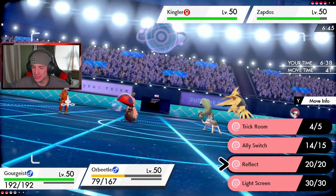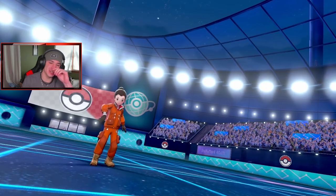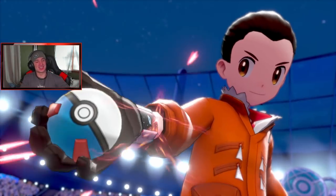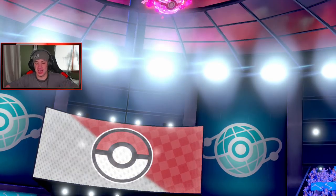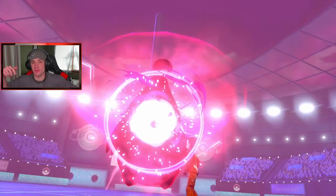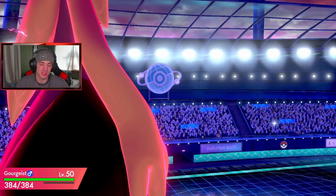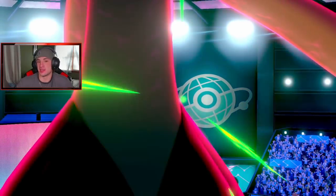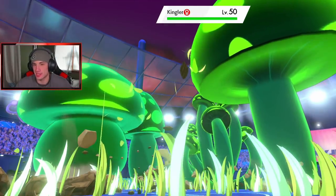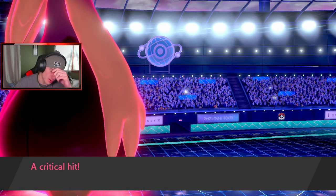I had this all planned out — Trick Room set up, speed advantage all day. I head smash Aegislash — gone easily. He goes into Orbeetle, Orbeetle drops — that's fine. Gourgeist Dynamaxes and takes out Kingler with Overgrowth — we're thriving. Then we just roll out from there. Even if he had taken out Orbeetle, we take out Kingler, Head Smash comes in and takes out Zapdos too. But that Kingler Liquidation on Gourgeist just blew everything up.